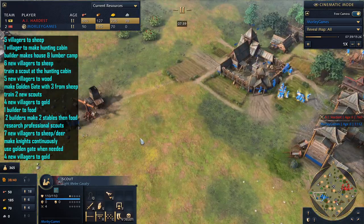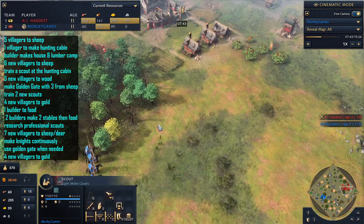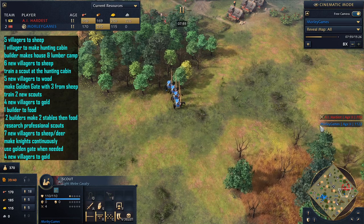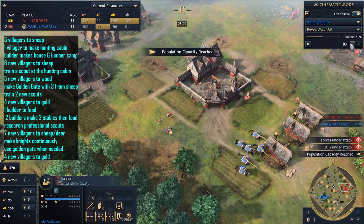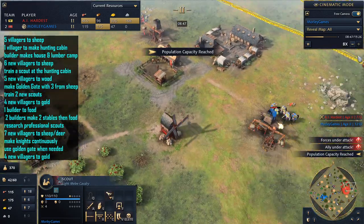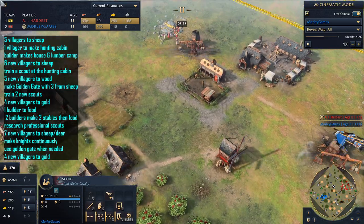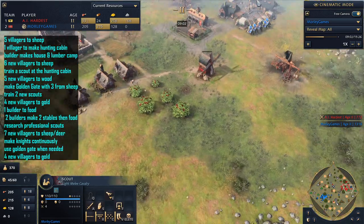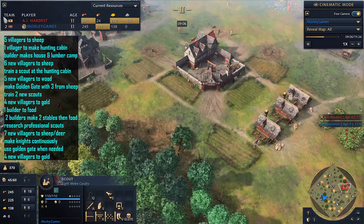We're at 18 on food now, so we're starting to send another four over to gold, and meanwhile we're going on a little raid. As you can see, we're able to get into the enemy base and pick off their economy. This is against the hardest AI, so it's a little bit trickier against a human opponent, but it's looking pretty good — there's not really much of a defense from the AI, they're just booming.